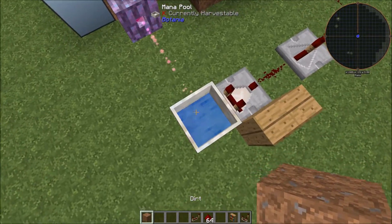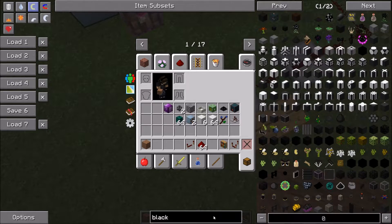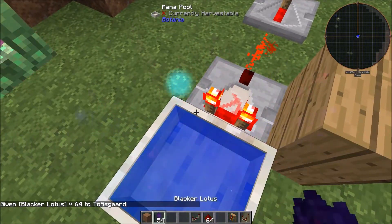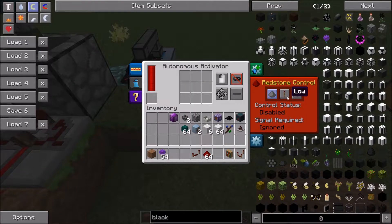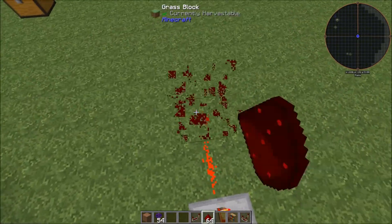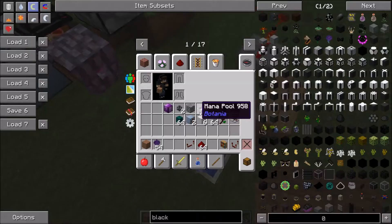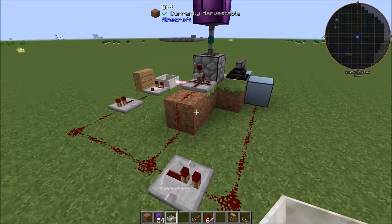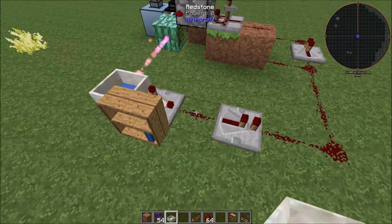If you grab some black lotus and throw it in there, you'll notice the redstone goes off and shuts it down. You could take it a step further — set that to low redstone and set up a repeater to bring your redstone in, which will stop it from breaking. Once the mana pool gets emptied it'll start back up. You could also do this more compactly with wireless redstone.